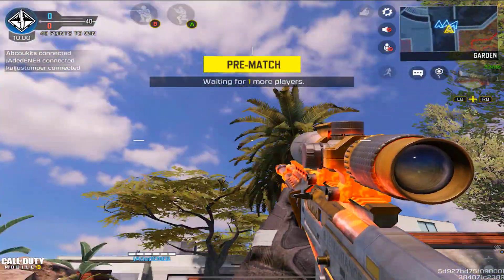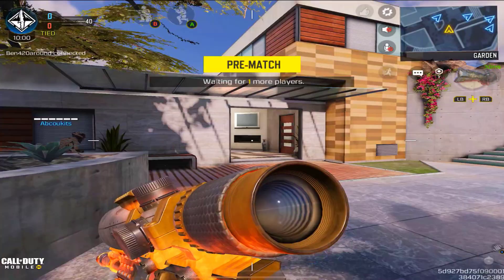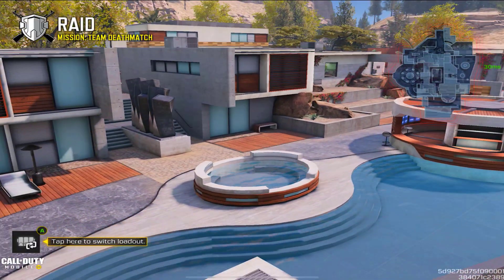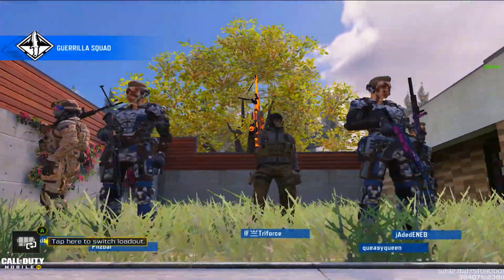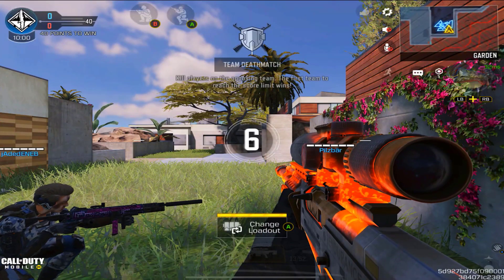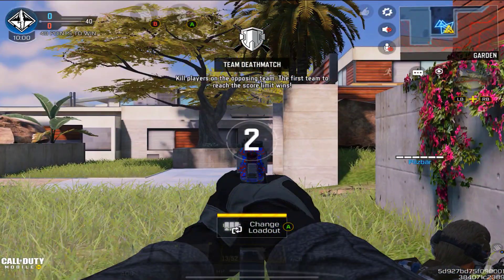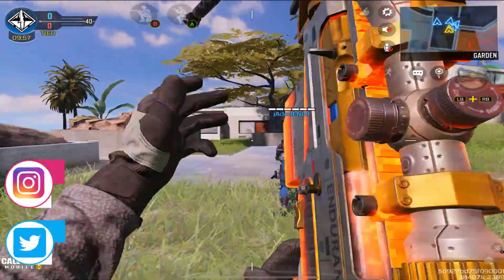Today we are going to be covering the Arctic 50 Zero G. This is a brand new sniper that's come out to this game. To my knowledge, I don't know if this sniper has been here before, but this new blueprint has made its way into this game. The Arctic 50 is not really a very used sniper — usually you see people using the Locust or the DLQ.